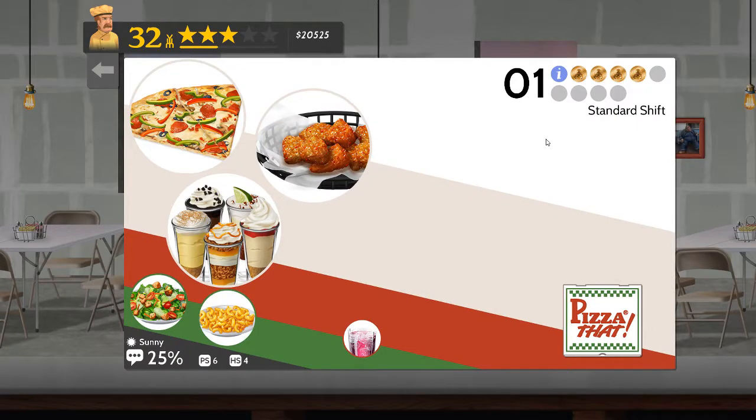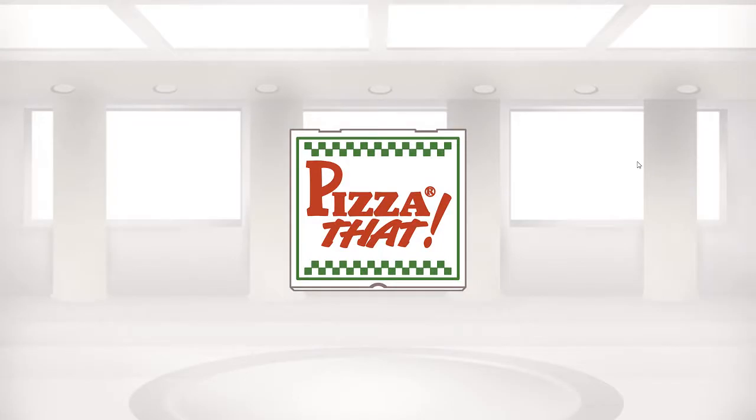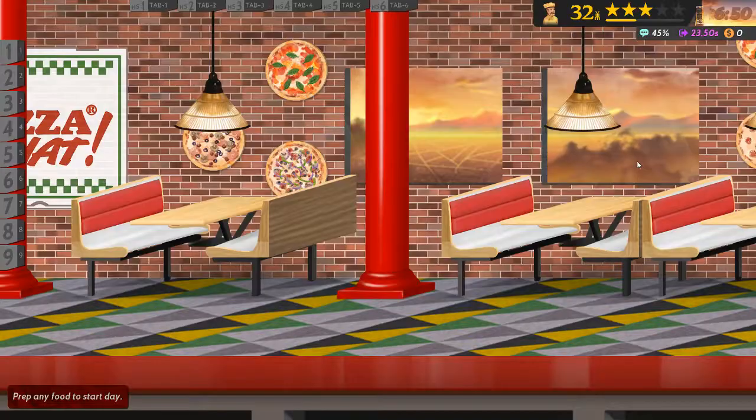this is the continuation of Pizza That, the fifth scenario or shift as they tend to call them. With pizza slices, some kind of pasty, full pizzas, and dessert in a glass. With nine serving stations, six holding stations, and macaroni will be my side of choice. To get a gold medal I need to have a perfect day and make absolutely no mistakes. So let's see how well I can do at that one.